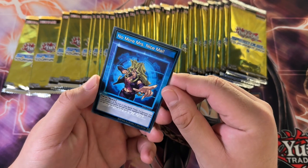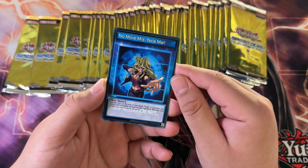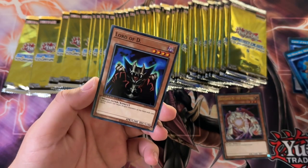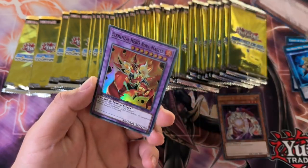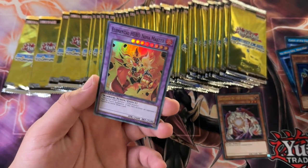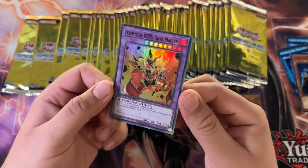So we got 'No More Miss Nice Mai' — that is awesome. The cool thing about the skill cards is that they're puns, basically. Here we go — Elemental Hero Nova Master. This is one of my favorite heroes.